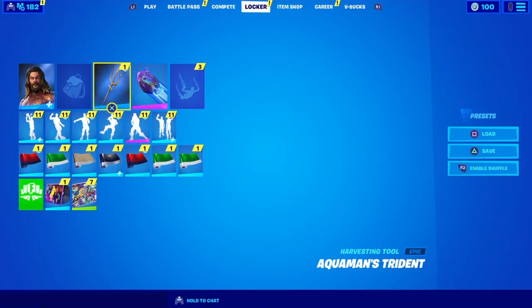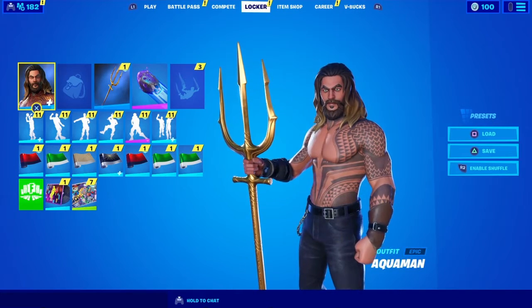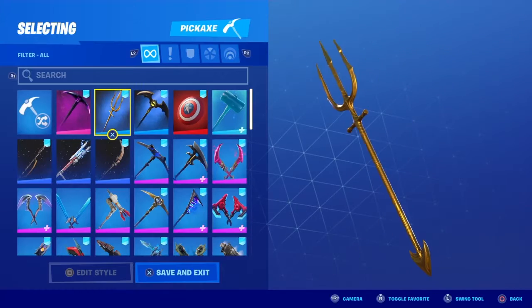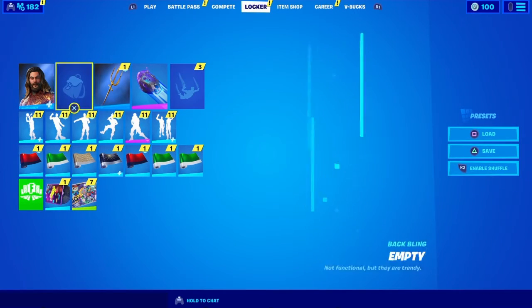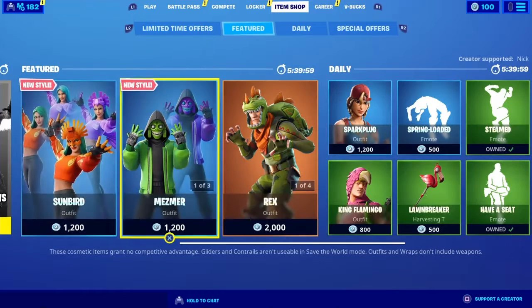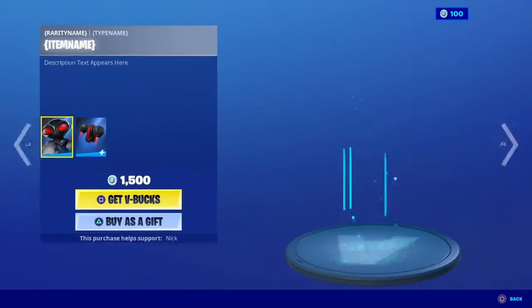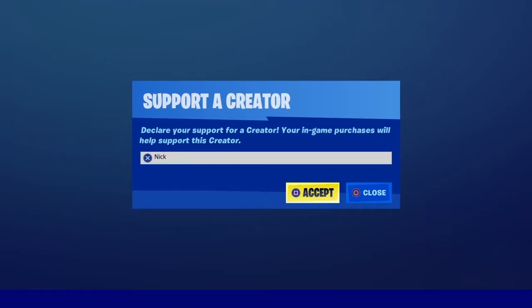This is the Aquaman skin, guys. My favorite part if you want my opinion is probably the trident — it is really really awesome. Hope you guys enjoyed, and please use code Nick in the Fortnite item shop. There is the new skin Black Manta, so if you guys want to go ahead and pop in to Nick.